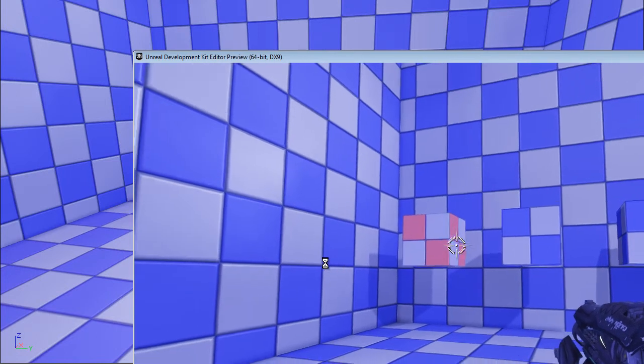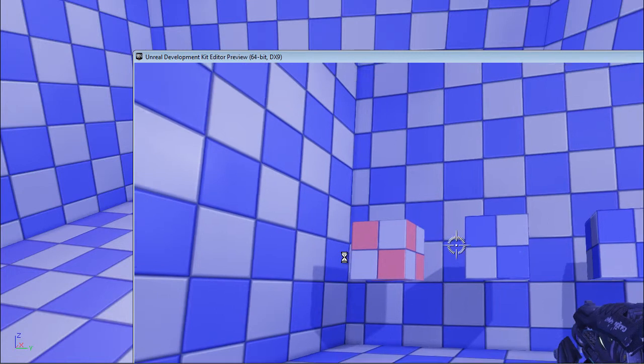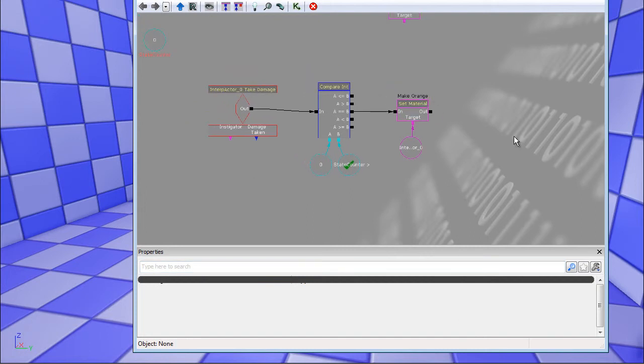Playing the map now, you can see the color change is working. Of course it doesn't reset yet because we haven't done that part. I can only show the bottom-right corner since I have notes on the right side and can't move the editor window.